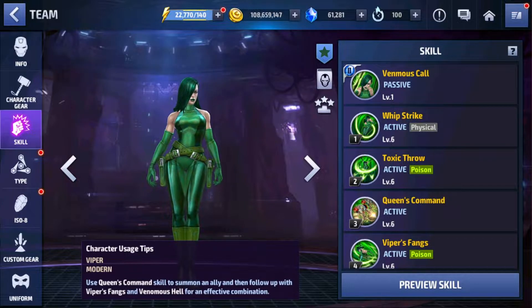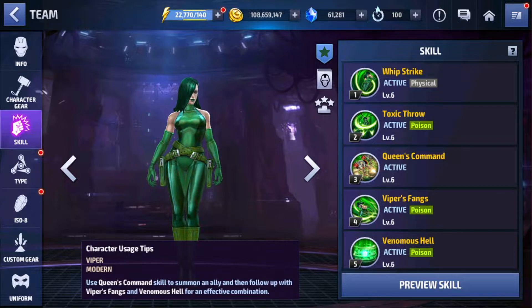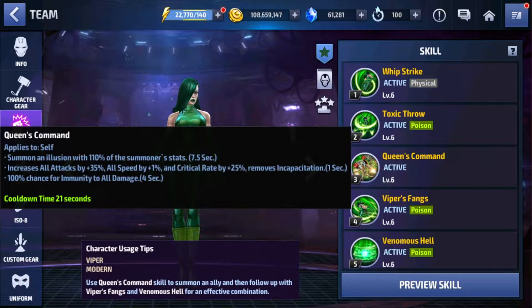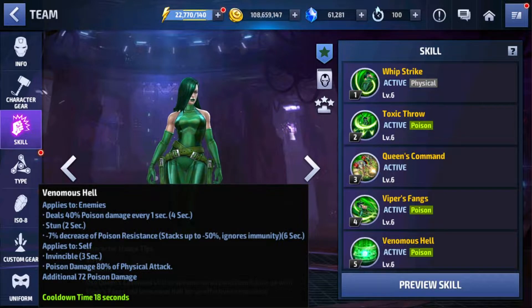Going into Viper's skills: the first skill is a physical attack skill with some poison damage. We have just three poison skills total. The second skill also deals poison damage. The third skill is an illusion skill — some characters will be summoned — and it buffs her, increasing all attacks, all speed, crit rate, and giving immunity for four seconds. The fourth skill increases and deals poison damage to enemies. The fifth skill gives minus 7% decrease of poison resistance stacking up to 50%, minus 50% ignore immunity, and invincibility for three seconds. A decent character to play with.